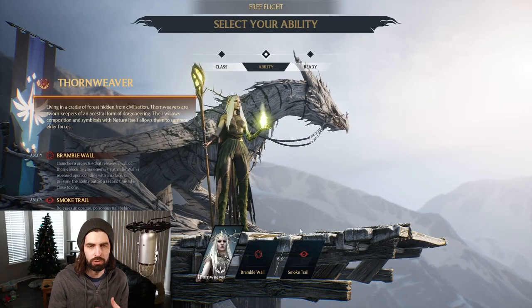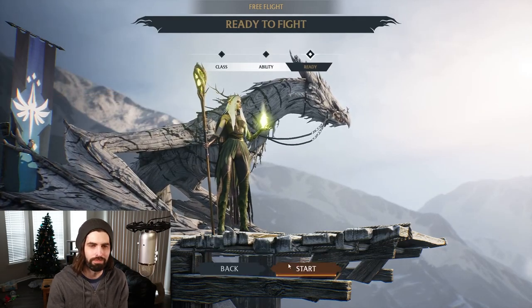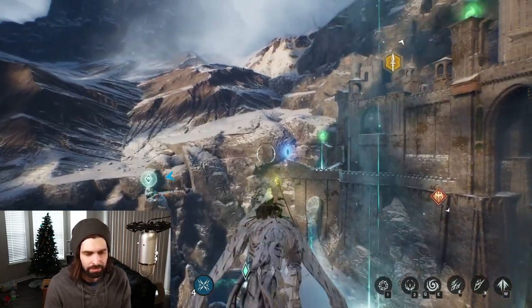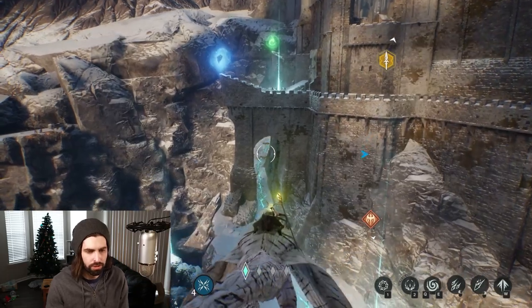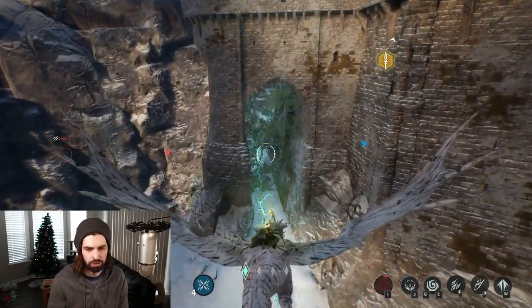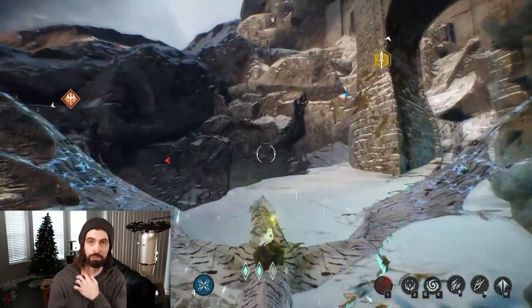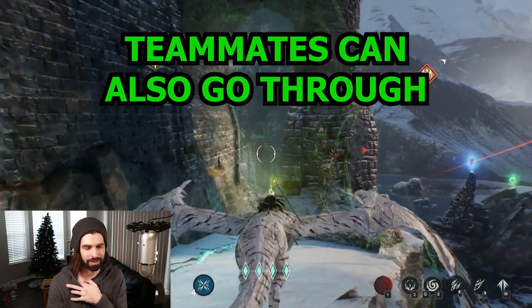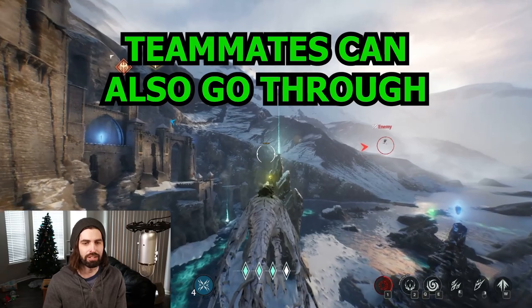Here we're gonna do bramble wall — I normally do smoke trail, but bramble wall is new so we're just gonna go with it. This is how you can use bramble wall: you just fly up to an opening and shoot it right there, and you can go through it yourself. That closes it off for everybody else though — it's pretty awesome. You can just fly through it and everybody else has to shoot through it.